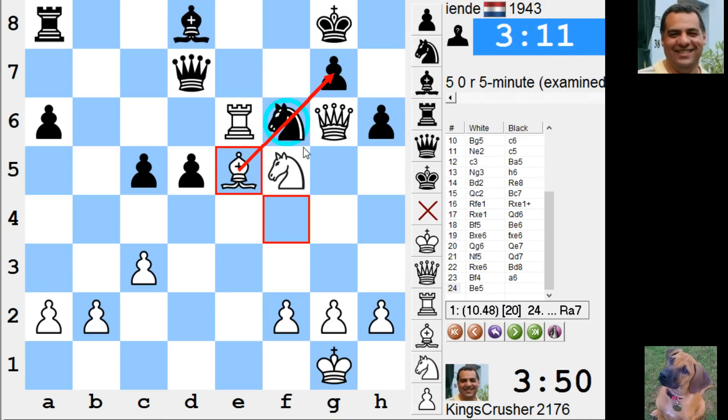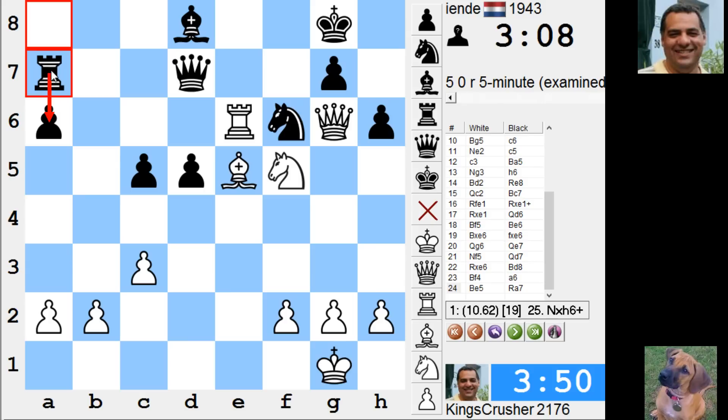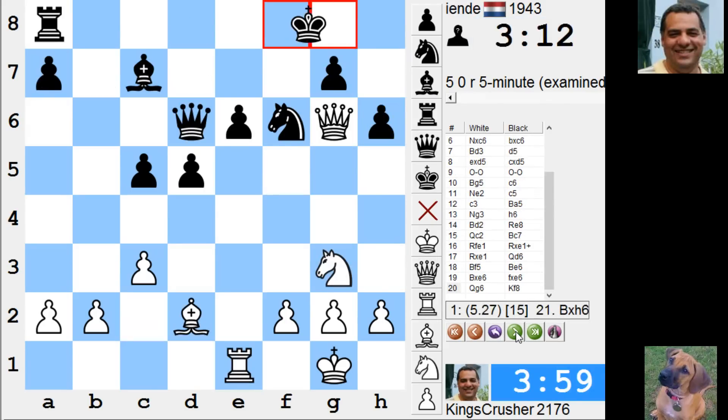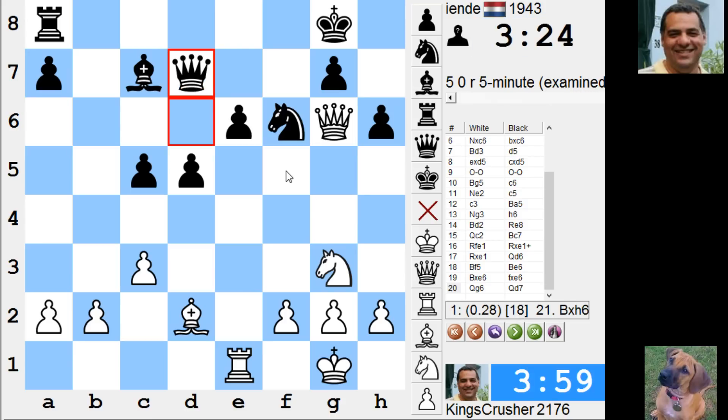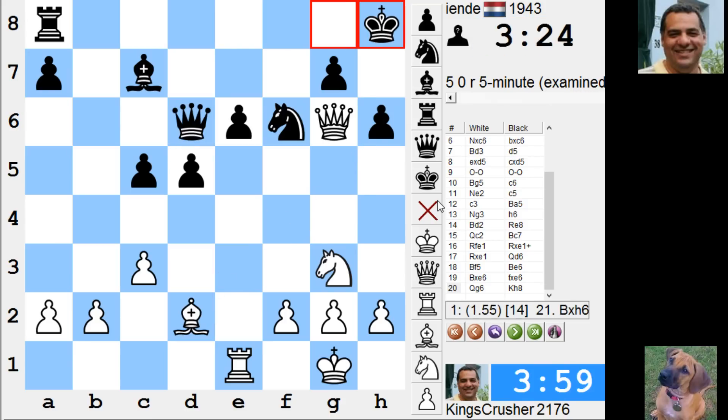Bishop f4 — I'm not sure bishop f4 does... is that no good? That's good as well — bishop f4 apparently is really good. To go here — right, yeah, that's the point of a6. It's just dismantling black. But even this line — okay, that's hopeless. So he must play this. There's no knight f5; there's still this. Now if he plays this, there's still this.